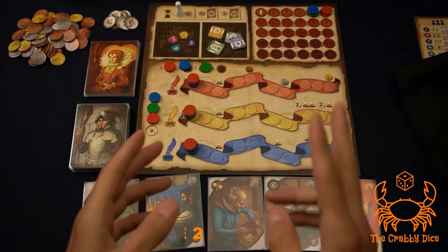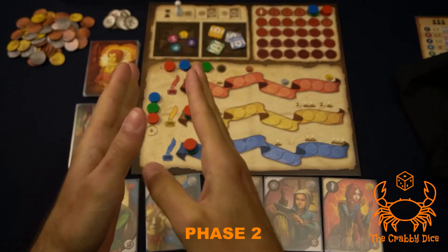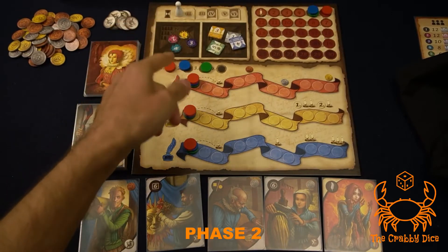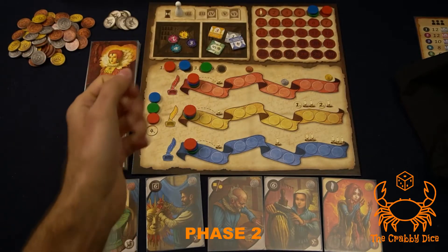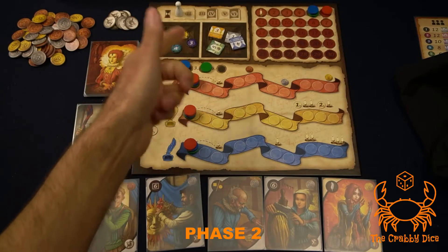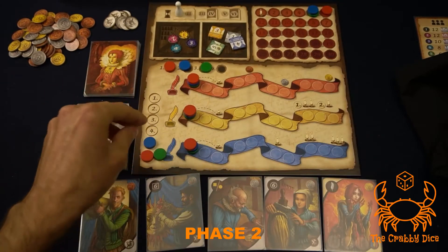Phase two is all about doing your actions — this is where you'll spend most of your time. In turn order, each player performs one action at a time, looping around until everyone runs out of actions. If someone runs out of actions before others, just skip their turn when looping back around. Also at the start of this phase, reset the initiative track by moving all tokens down — we'll reseed those shortly.